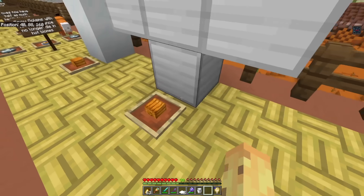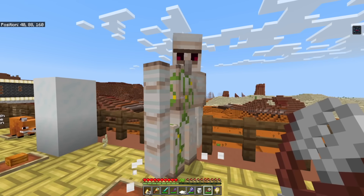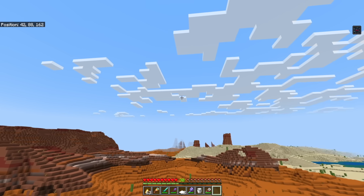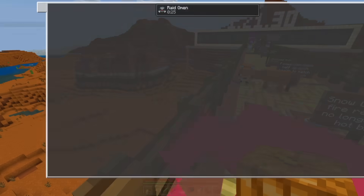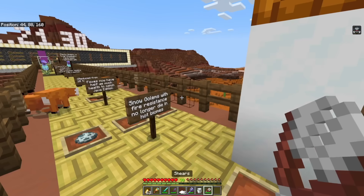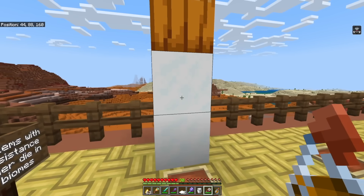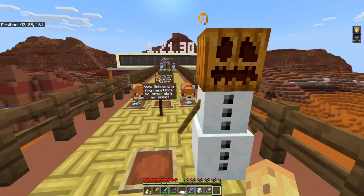Uncarved pumpkins can no longer make iron golems and snow golems. You now have to shear your pumpkin if you want it to turn into a golem — and as you can see, the moment you shear it, it does work. Also the light block has been renamed to just 'Light.' Here is me making a snow golem, but because I'm in a mesa biome — formerly called the badlands — he will die unless I give him fire resistance. With fire resistance, he can survive this fiery biome, and even the nether.